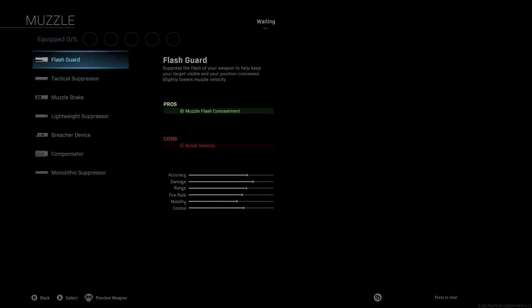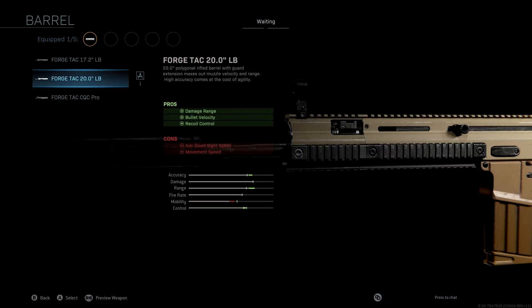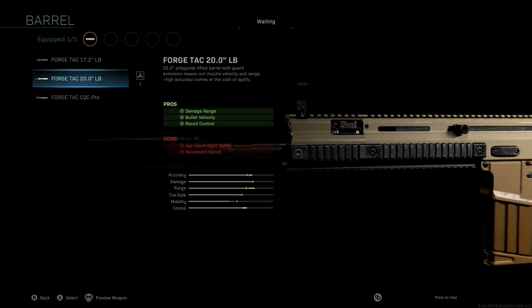The muzzle we're using is once again the monolithic suppressor — always important to have on, giving us sound suppression, damage range, and a nice boost to accuracy and range. It is 1000% worth it, as it will help keep you quiet. You pretty much need to run it in Warzone to avoid giving away your position. The barrel we're using is the ForgeTac 20, which gives the biggest boost to accuracy, range, and control. The ForgeTac 17.2 is the other option but it sacrifices accuracy and range for a small mobility boost that isn't worth it in Warzone.